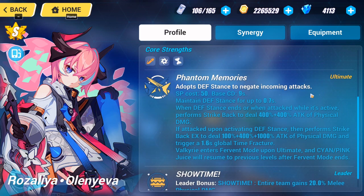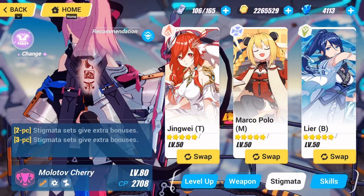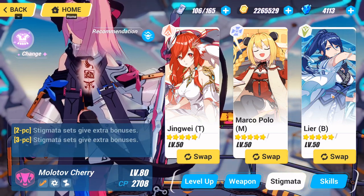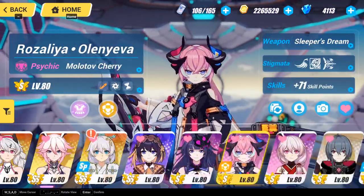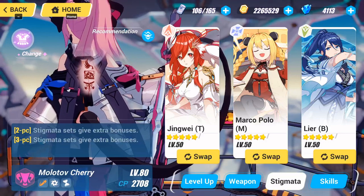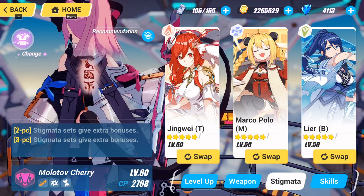For her stigmatas, it's basically similar to Her Share of Sentience Fuhua — literally the same: Jingwei top, Marco Polo mid, and a standard F2P bot for physical DPS. If you have these stigmatas, you're pretty much set for physical DPS. If you're still struggling with stigmatas, I recommend getting these three for physical DPS — they can help you in literally every physical scenario.